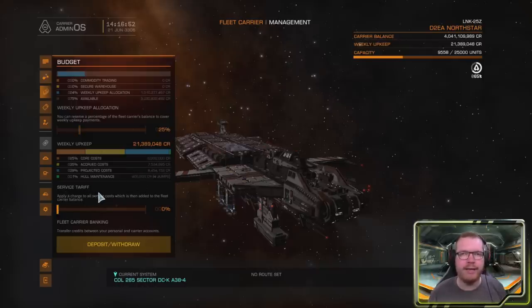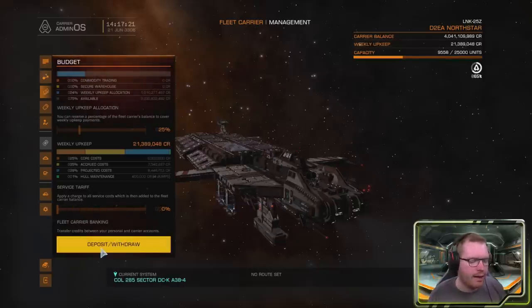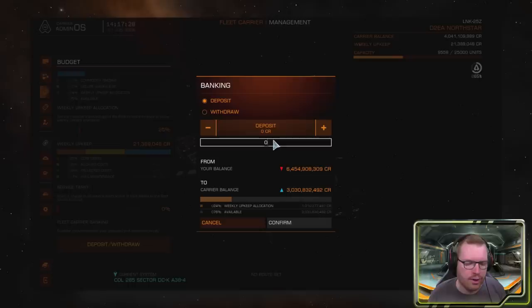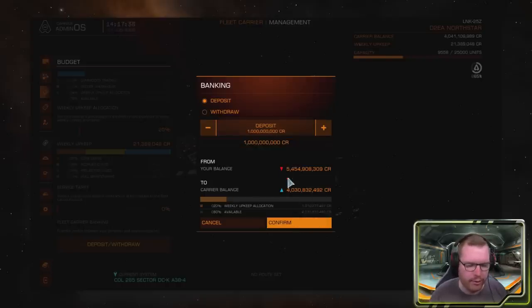You also have a service tariff — your cut of any service people use on board. Whenever people refuel, repair their ship, buy limpets, or buy ships and modules from you, you can add an additional tax. They'll pay more than at other stations, and whatever extra they pay goes into your wallet. You can set the tariff from zero to 100%. At the bottom, you can deposit or withdraw money from the fleet carrier, and you can simply type in the amount — for example, deposit a billion credits, click confirm, and it transfers from your personal wallet to the fleet carrier wallet.